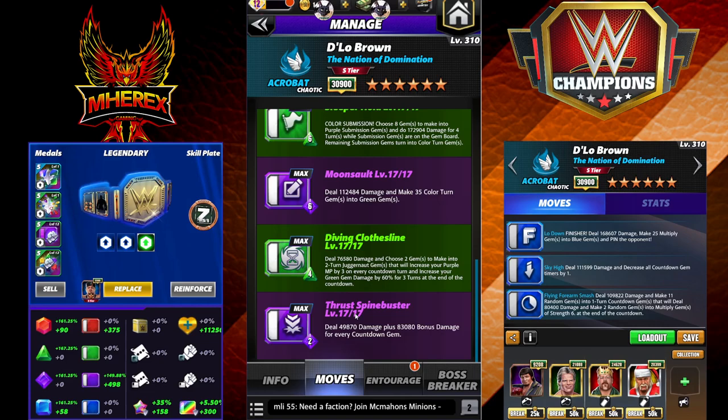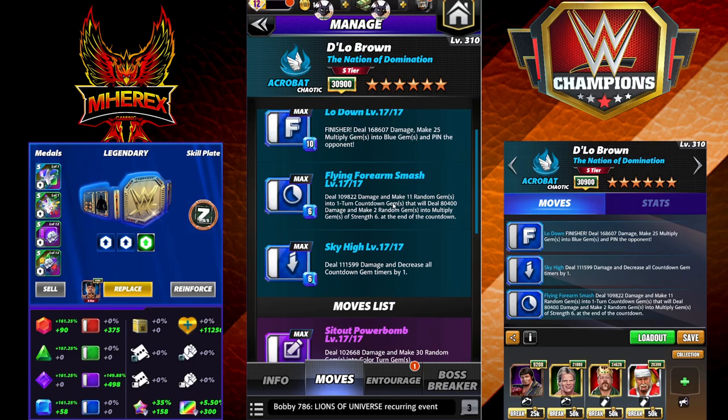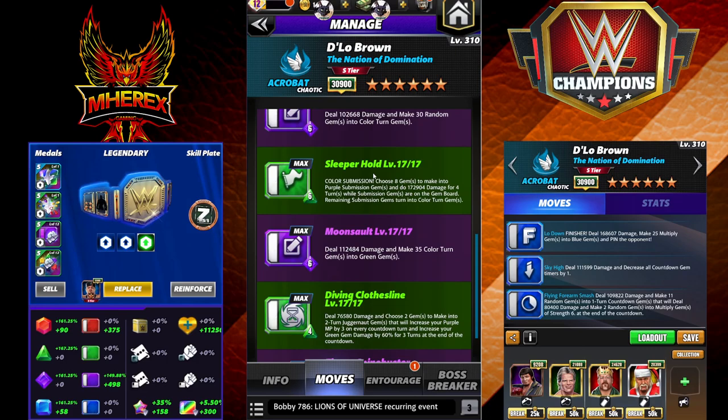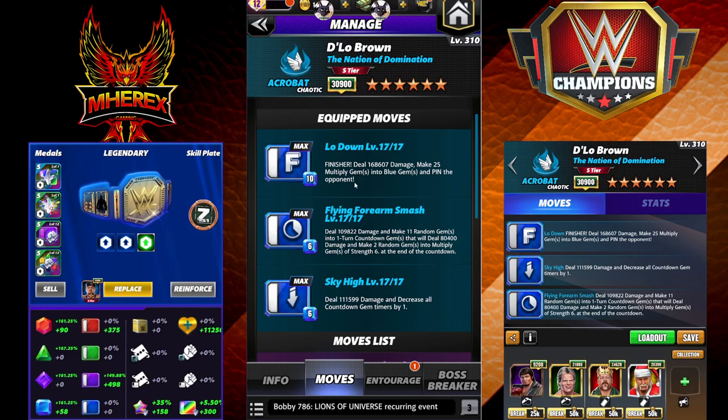Before we get to that, there's one move I want to talk about — the Thrust Spine Buster. At first I thought this was color turn gems and I was kind of excited about a triple purple, but if you look, it's actually countdown gems: 2 MP, deals 49k damage plus 83k bonus damage for every countdown gem. His only countdown move is a blue one that makes 11 — that's 880k. But if you use the countdown gem move and this move, it doesn't leave you anything else to do with the multiplies. So there's really no situation where I'd ever run this move. The other purple moves do color turns, not countdown. So this is pretty much a throwaway move and you won't be seeing it in the preview.